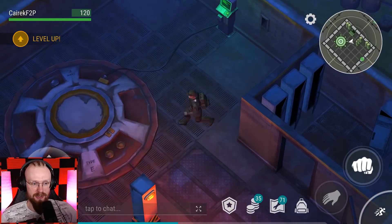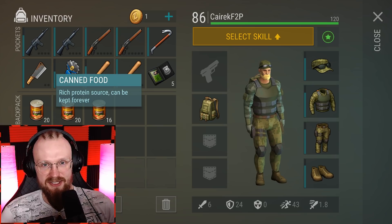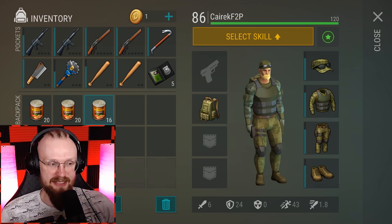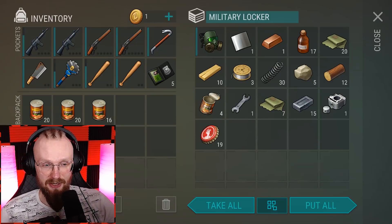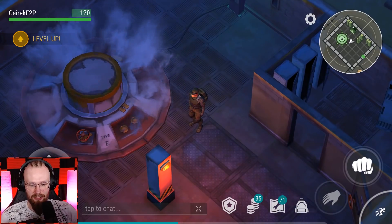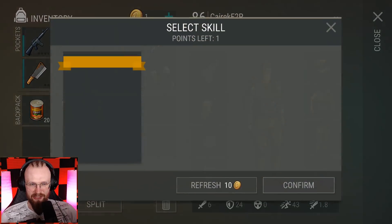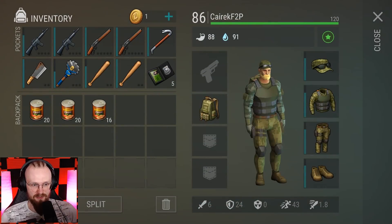Today we are going to be focusing on Bunker Alpha, because I want to test out these beans — aka canned food — because right now your food does not restore your health automatically. It takes a little bit of time to restore your health, so I want to see if it's still possible to do Bunker Alpha just with beans, as you could in the past. We've just unlocked Bunker Alpha, and at the same time let's level up, because I think when you do that auto-farming with those rations, you also get a little bit of experience. I'm going to pick the Robber skill — doesn't really matter.